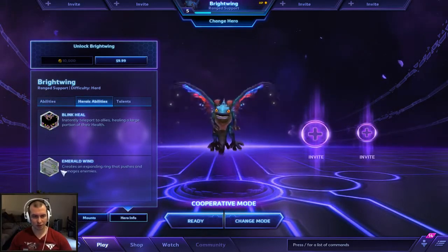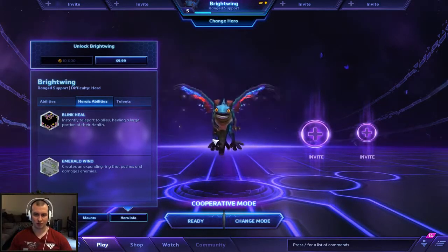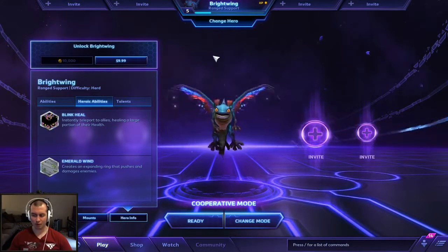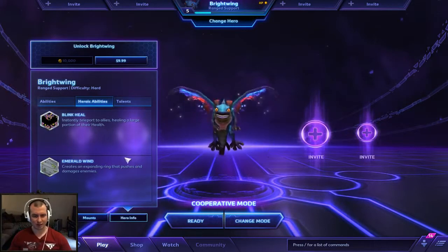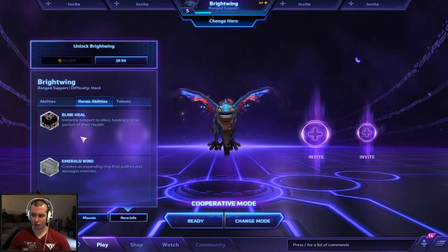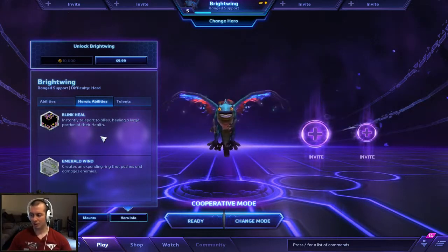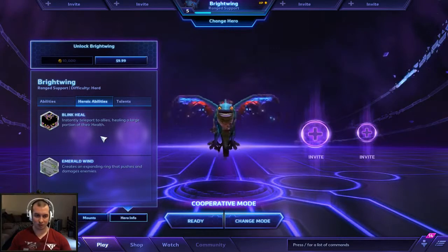Your Heroic abilities are Blink Heal and Emerald Wind. Emerald Wind is kind of a nova that originates from you and goes outward in a larger expanding diameter — it does damage and knocks enemies back. This is not really what you want, though. Blink Heal is what you want because you want to maximize your strengths as a particular hero, not your weaknesses. And your strength is healing and support.